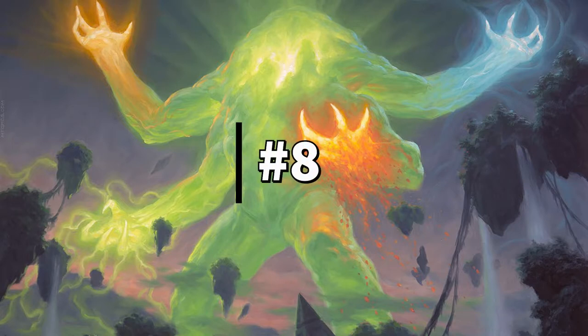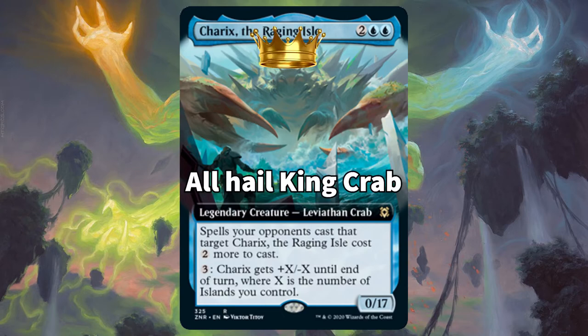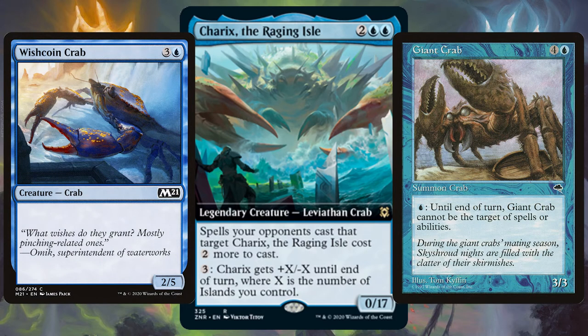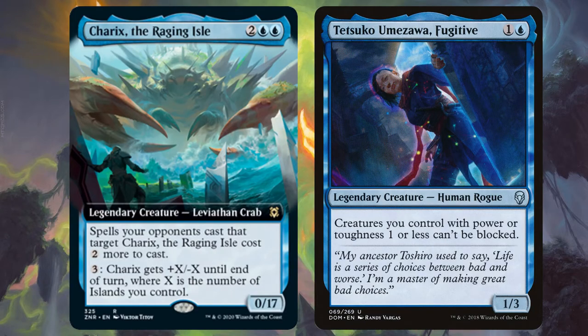In as the 8th best Zendikar Rising commander we have Charix, the Raging Isle. Now is Charix one of the most viable commanders? No. But is it one of the most popular and unique commanders in a while? Absolutely. Obviously many people just want to go crab tribal, but one of the best strategies is to throw in Tetsuko, attack with your zero-power Charix that now can't be blocked, use Charix's ability to make him super strong, and then start pounding your opponents.